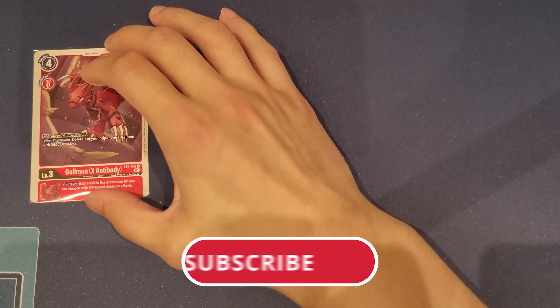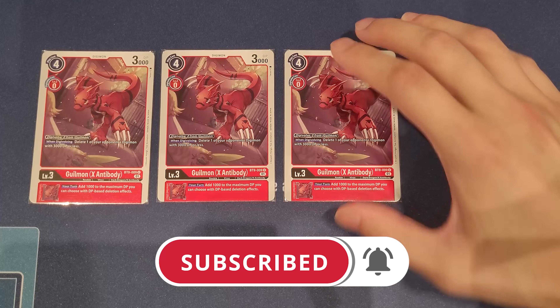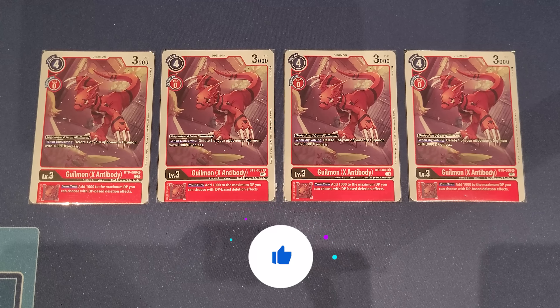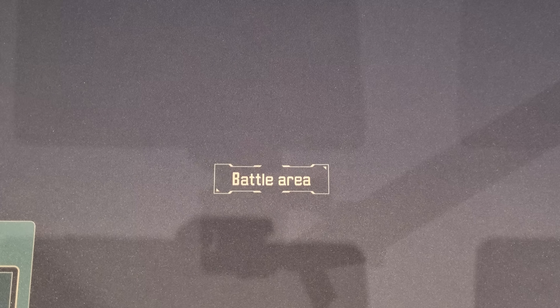For the new addition, we have four copies of Gilmon EX-Antibody — great for building a bigger stack. It can digivolve for zero on top of Gilmon, and when digivolving, can delete one of your opponent's Digimon with 3000 DP or less. Its inheritable also adds an extra 1000 to the maximum DP we can delete with effects. That covers all our rookies.